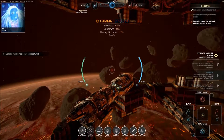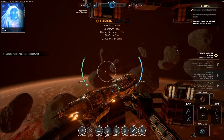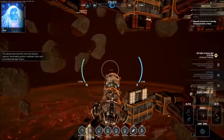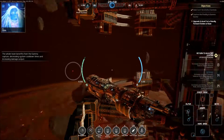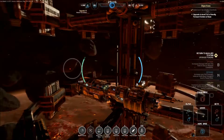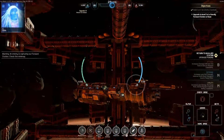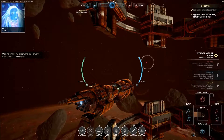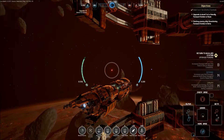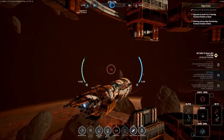The Gamma facility has now been captured — 100% capture rate! All benefits from the Gamma capture: decreasing system cooldown times and increasing damage output. There's no way of repairing here unless you have a protector. Warning — an enemy is capturing our forward station, check the minimap! Shift — let's go there. If you're playing this online with people then you'd have to spread out and use comms.